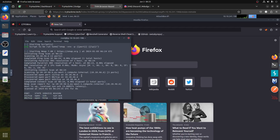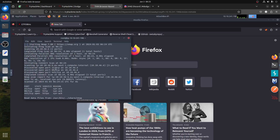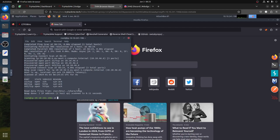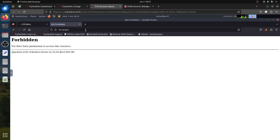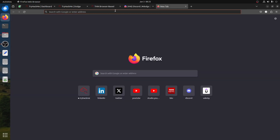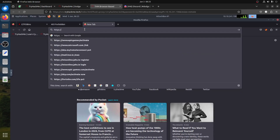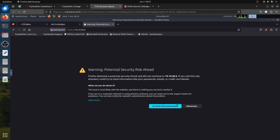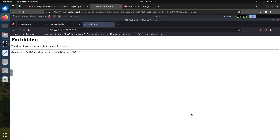The first thing I always like to do is run RustScan to make it fast. I can see port 22, port 80, port 443. If I go there as usual — it says forbidden. I'm going to my own computer by mistake — if I go to HTTPS, it also says forbidden.